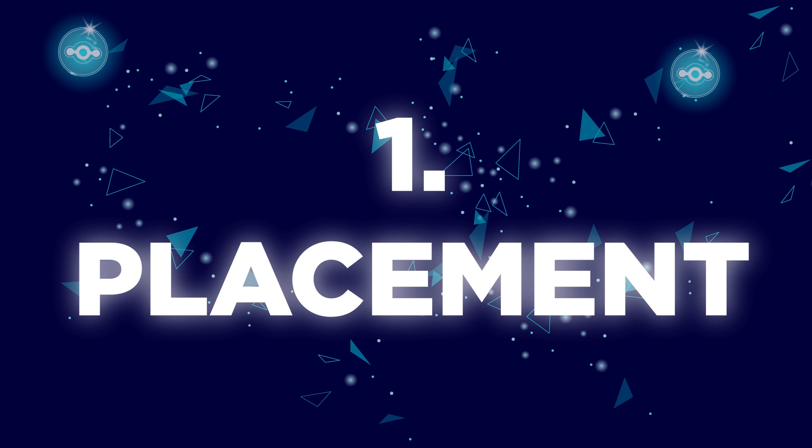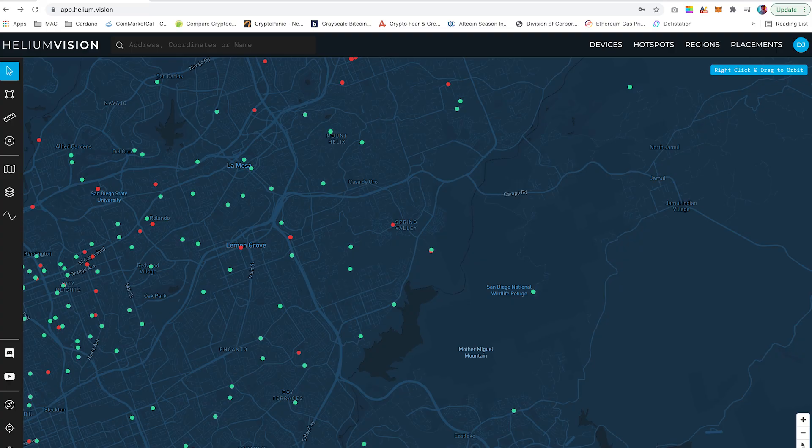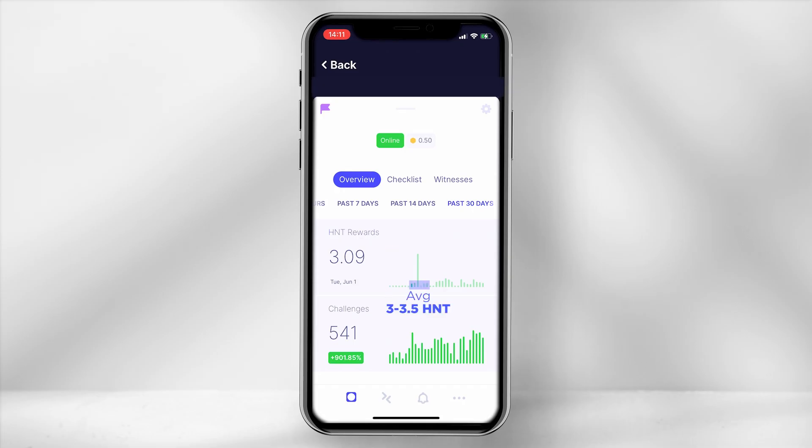Number one: placing your miner in a better position within your home. For one of my setups I switched the location of the miner from my living room and placed it in the attic. This created a connection with two extra witnesses, which increased my rewards by approximately one HNT per day. The simplest of changes can make a difference to your rewards.